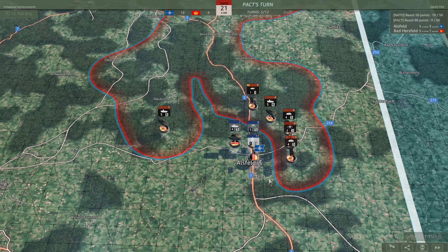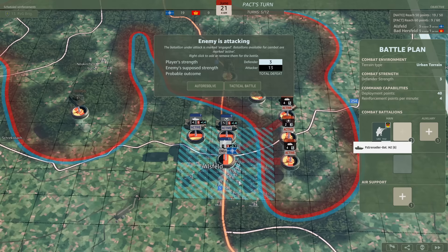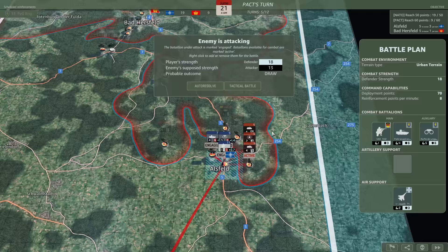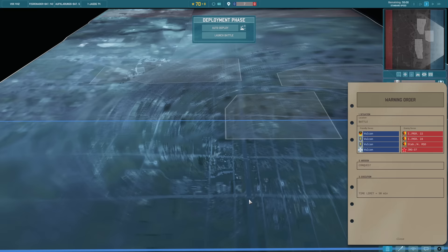It looks like they're going for the encirclement. They decided to attack - that's fine. They're actually attacking the weaker unit at the back, the security regiment. Thankfully both of my units are in range and we can also bring in aircraft, giving us 18 strength on the defensive. But it is saying it's going to be a draw, so I'm almost forced to tactical battle this. Reinforcements per minute is going to be eight, we get 70 deployment points, and we have 280 morale.